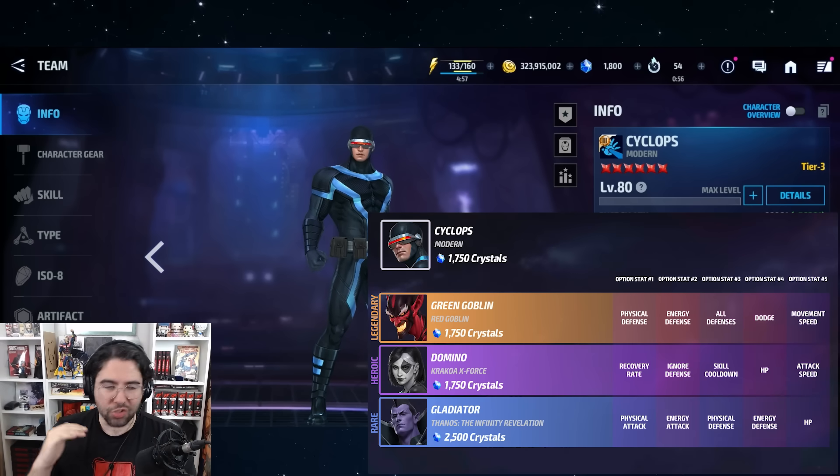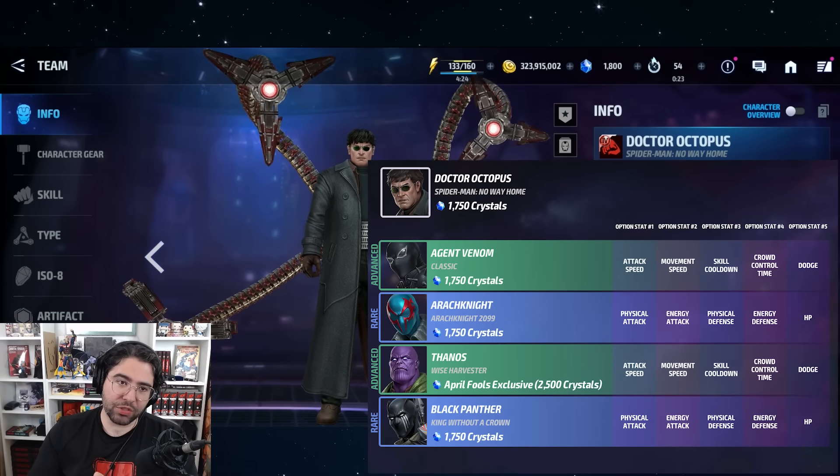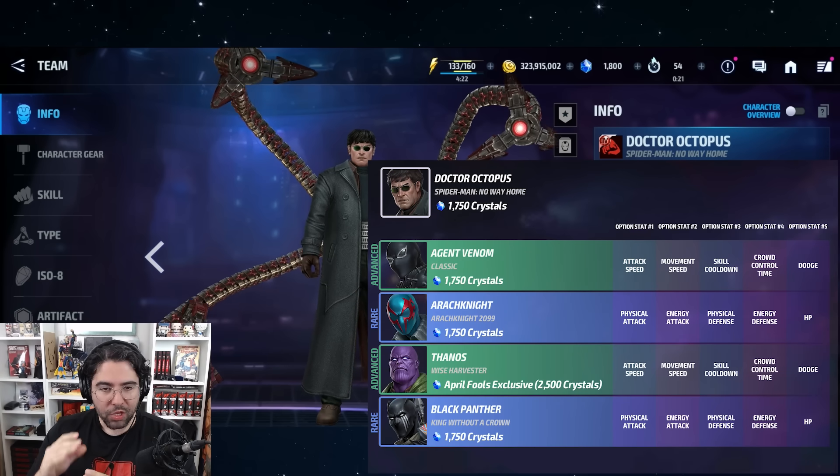The saddest boy to ever get a tier four: Cyclops. His uniform is already cooking with optionals — you start with Green Goblin and Domino, which is not that great, but they just hit him with Gladiator's rare. I think this is the start of a lot of really good optionals for this Cyclops uniform, because they're starting to cook in the tier fours and they want to sell this uniform.